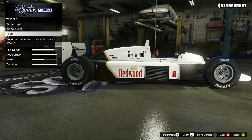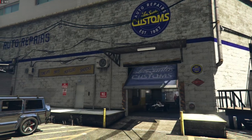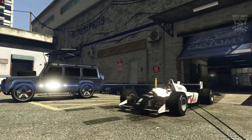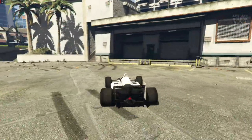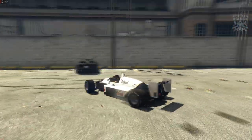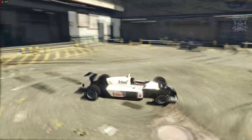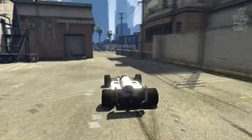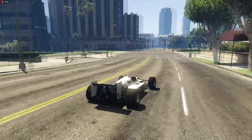We do get an option for wheel color but we can't change it, and we don't get any window tint either since they're stock wheels. That leaves us to exit LS Customs and see this car in the sunlight - it just looks awesome. This car is going to cost a pretty penny at 3.1 million dollars, so it's not going to be cheap, but then again it's not the most expensive car in the game either.